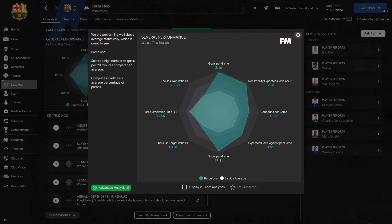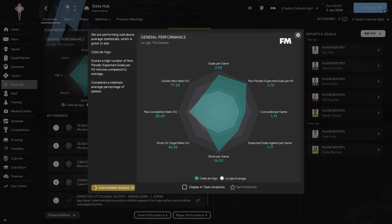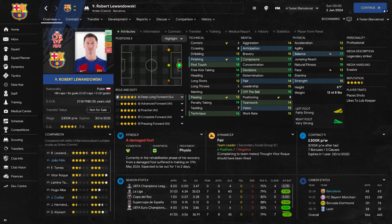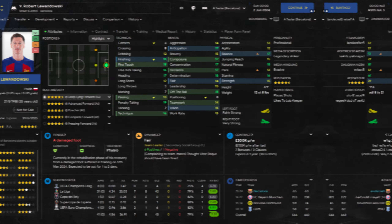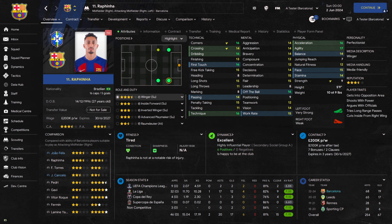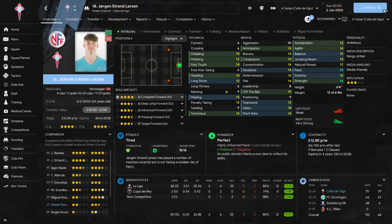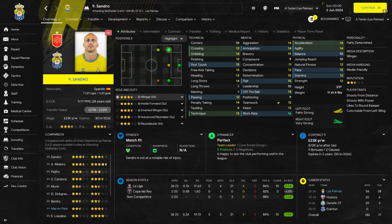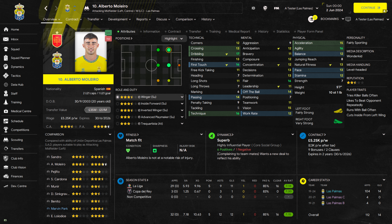Using this tactic, Barcelona would go on to score an average of 3.16 goals per game. Celta Vigo would end up with an average of 2.55 goals per game and Las Palmas would score 2.05 goals per game. It would be no surprise that Robert Lewandowski would end up as Barcelona's top goalscorer, netting 45 in all competitions. Top of the assist charts for Barcelona would be Rafinha who laid on 20 assists. For Celta Vigo their top scorer would be Jorgen Strand-Larsen with 25 goals on the season, while Carles Perez would lead the way for assists. The top scorer for Las Palmas would be Sandro who scored 21, with Alberto Molero as their top assister.